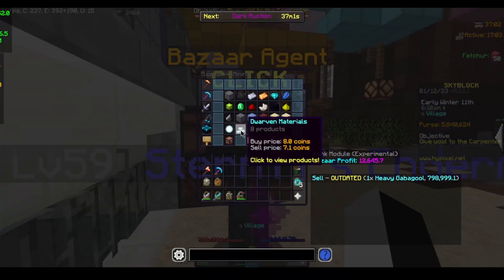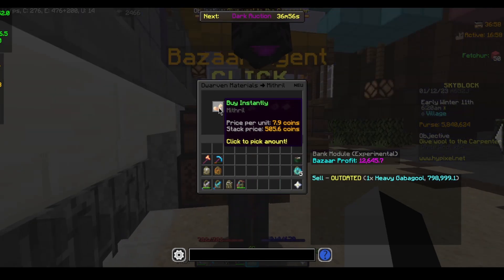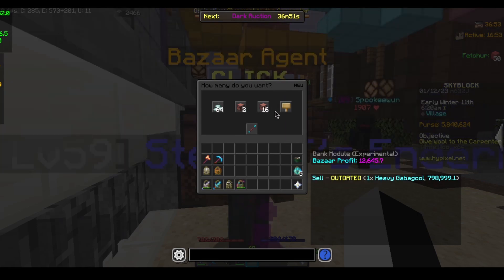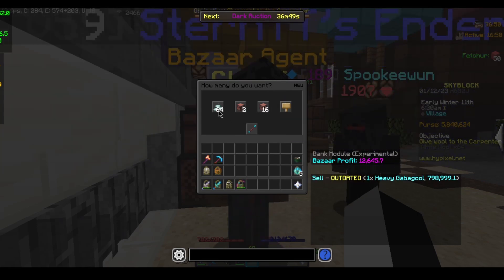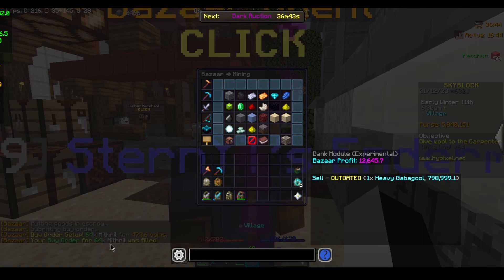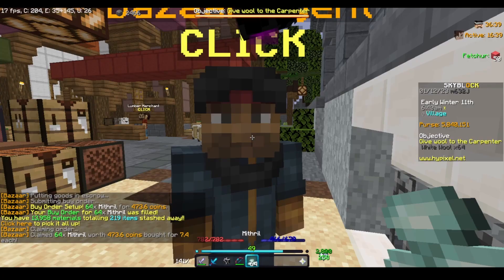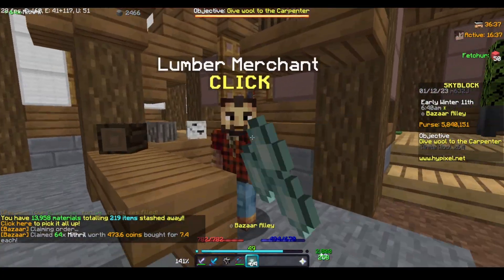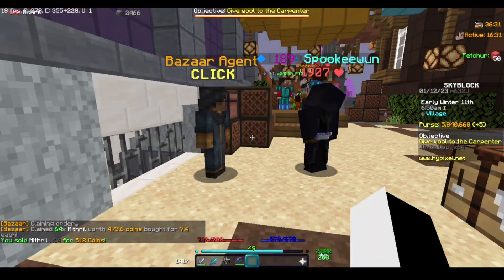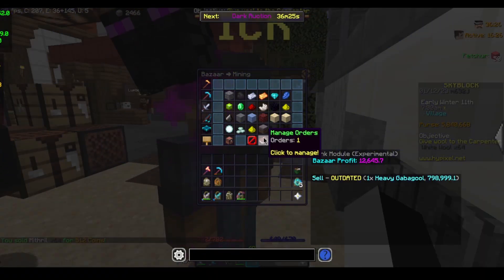It's going to be in the dwarven materials and it's going to be regular mithril. You can buy it instantly for profit as long as it's underneath 8 coins, since that's how much it sells to at the NPC. If we create a buy order for 64 for 473.6 coins, it fills almost instantly because of the volume. We claim the order and sell it to the NPC for 512 coins, giving us about a 40 coin profit. If you do that in bulk like you should with all these flips, you'll make a ton of money.